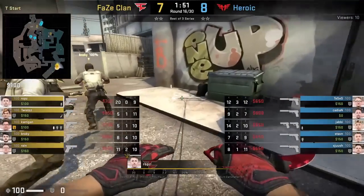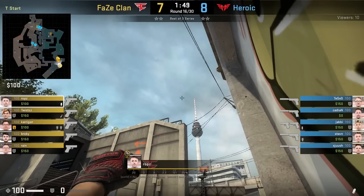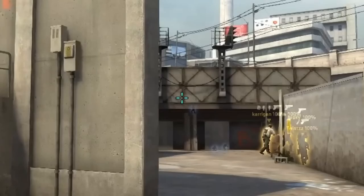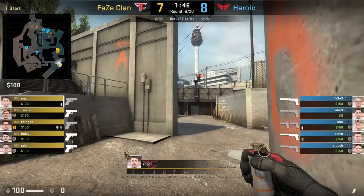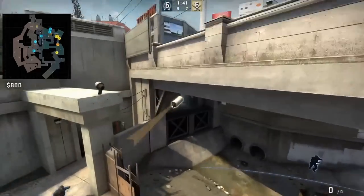Robz throws two B smokes. The first one is the deep bridge smoke — standing behind the trash can, aiming here, then jump throw. Afterwards, he gets close to the wall to smoke heaven, puts his crosshair like this, and then without moving his mouse, runs forward until he hits the second half of the shadow and then jump throw as he leaves it.